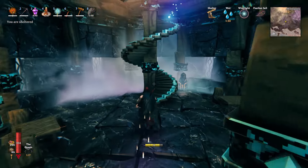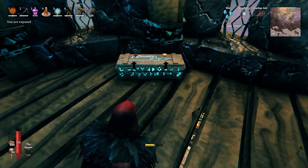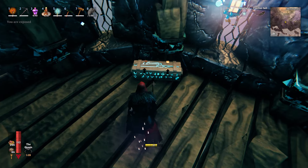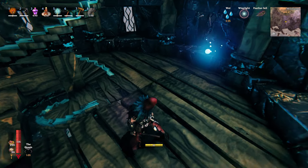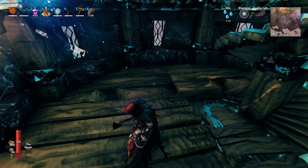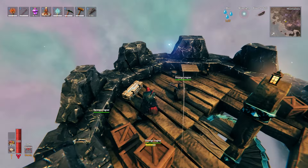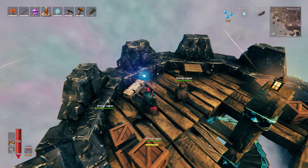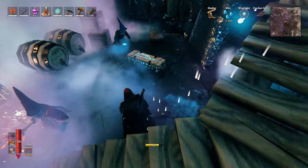At these taller guard towers you can find the diverger extractor on the second floor. This is what the crate looks like, and you're going to need to destroy it to get the extractor out. Destroying these crates will aggro all nearby NPCs, so you will have to clear the tower of NPCs in order to get the loot. At the smaller guard post the crate spawns on the roof.